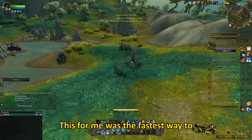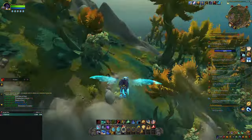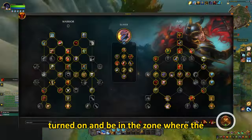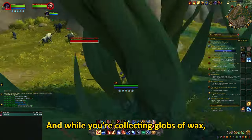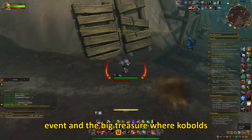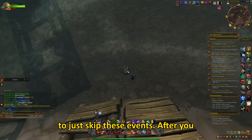For me, collecting globs of wax was the fastest way to complete the quest — just roam around the zone and collect globs of wax and chests. Don't forget to have War Mode turned on and be in the zone where the quest is supposed to be completed. Also, the slime event and the big treasure where kobolds come in and steal your treasure both don't award any sparks, so I advise you to just skip these events.